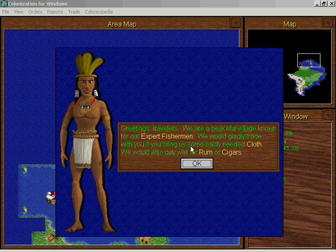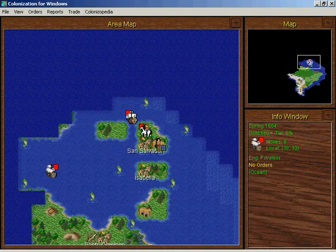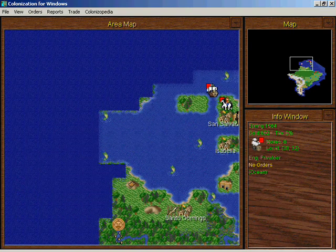These scouts do expert fishermen — I'd actually like to come over here and get an expert fisherman even if I have to ship him. They want cloth, rum, and cigars. They told me about nearby lands — yeah, I don't think they told me anything, but it was a nice thought.